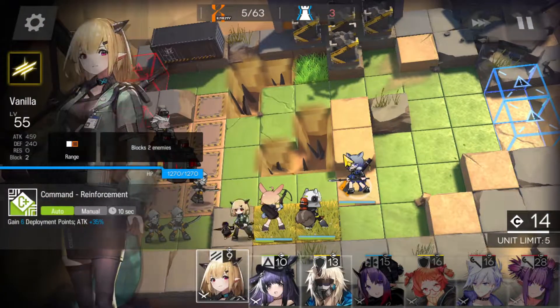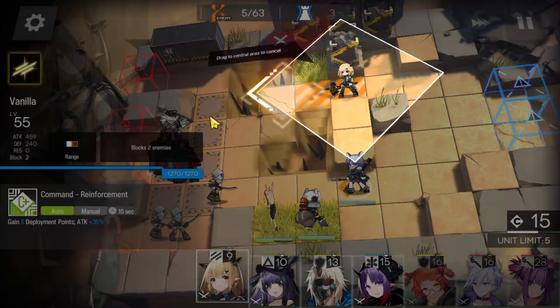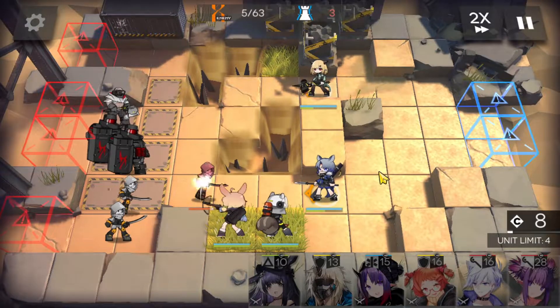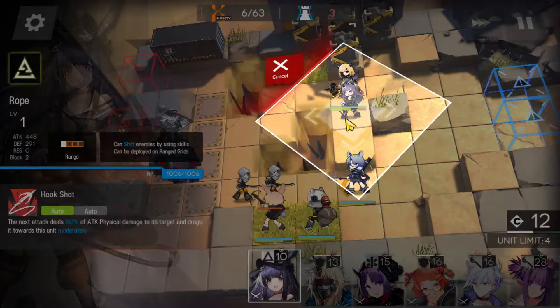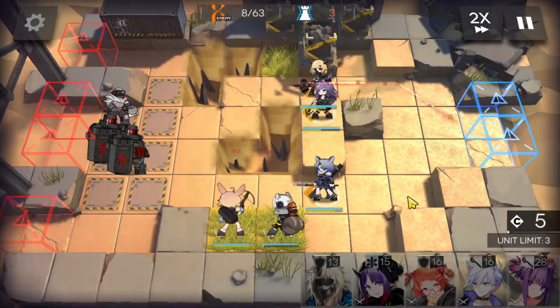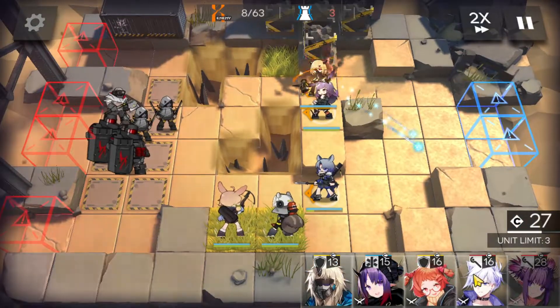Now we're going to need some on top. Let's bring in Vanilla and put her over here. We're going to bring in our second special weapon, Rope, and have her there. Oh look at Shaw — double kill! Let's get that DP from Vanilla.